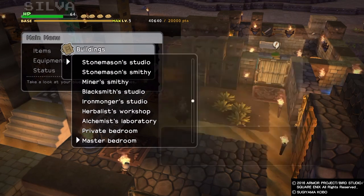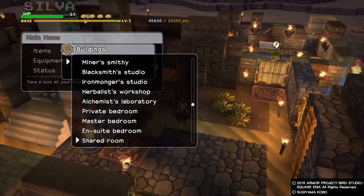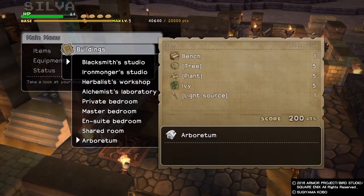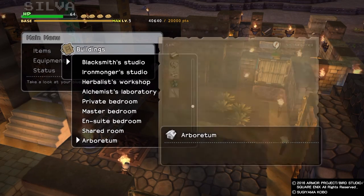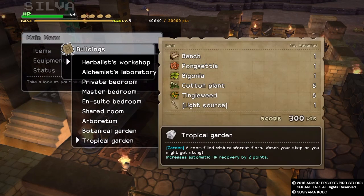Make sure you build rooms in progression. Don't just build the en-suite bedroom — make a basic bedroom first, then a bigger bedroom, then a private bedroom, then a shared bedroom, then a master bedroom, then the en-suite bedroom. That way you get all those recipe unlocks. If you make the biggest and best room right away, you won't get the recipes for all the smaller ones.